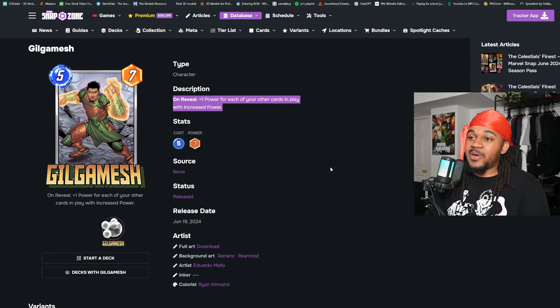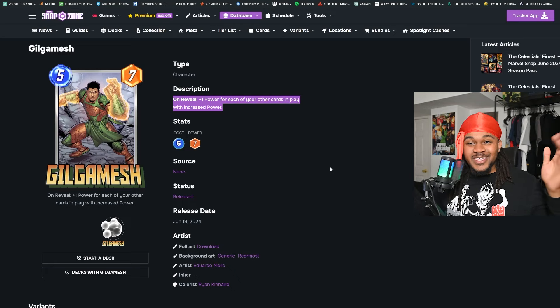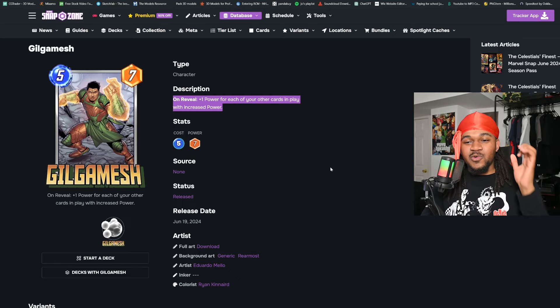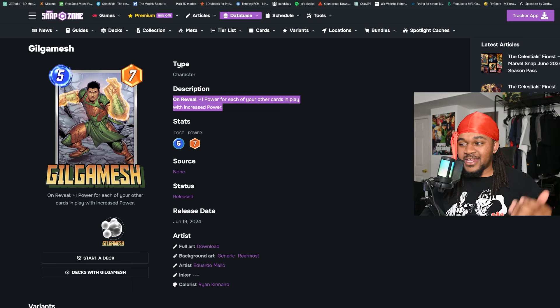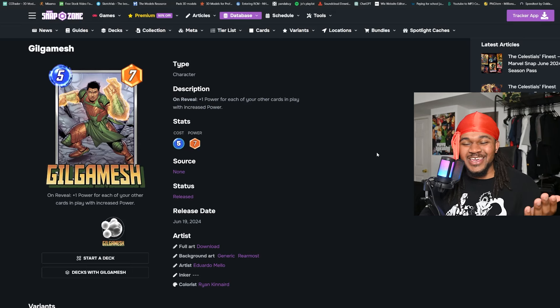I think the best way to use Gilgamesh is with Patriot or Blue Marvel. For example, you Super Giant turn four, Gilgamesh turn five, Blue Marvel on turn six to boost your whole setup and get a very strong Gilgamesh. With Patriot you put down Absorbing Man and Blue Marvel on turn five — you get what I'm saying.